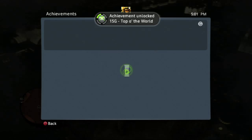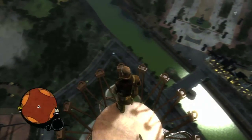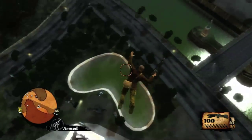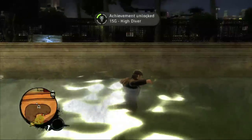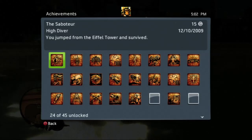Now you gotta get down. You can either climb down, which will probably take forever, or you can jump off. What you're doing is looking for this kidney-shaped pool and belly flopping into it. Just like reality, you would totally survive that. And we got the High Diver achievement — 15 Gamerscore. So 30 Gamerscore combined, just for climbing and then jumping off the tower.